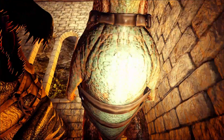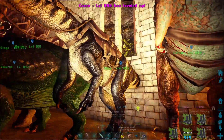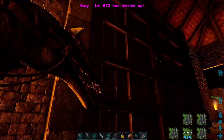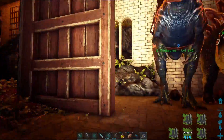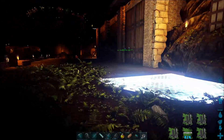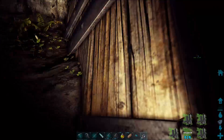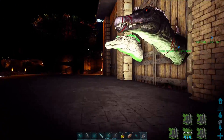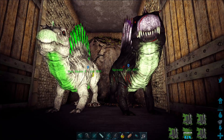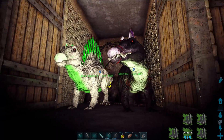I also tamed a Karkinos now because it was high level — I think it was 580 or something like that. I got two Spinos, a female and a male. I don't know if they'll mate because that one is a Nox Spino, but they're amazing especially in the water, so why not? This large cave area is empty — I'm saving this for a giga or something. The Bronto is too large to store anywhere, so I didn't make a home for it.